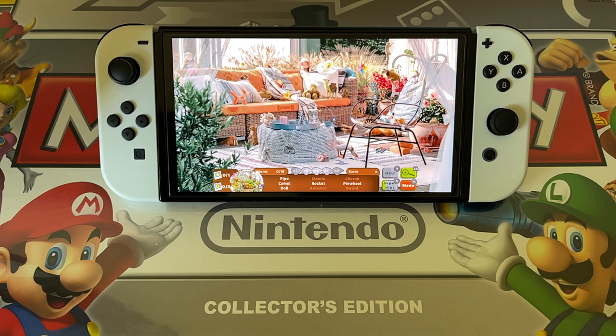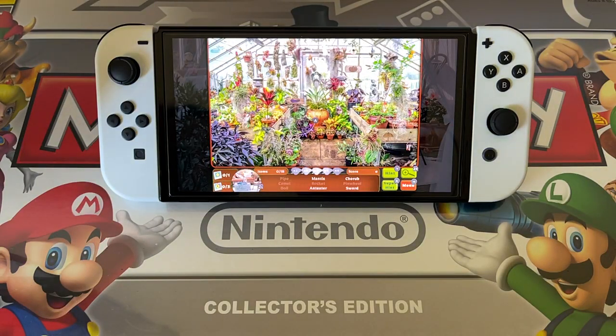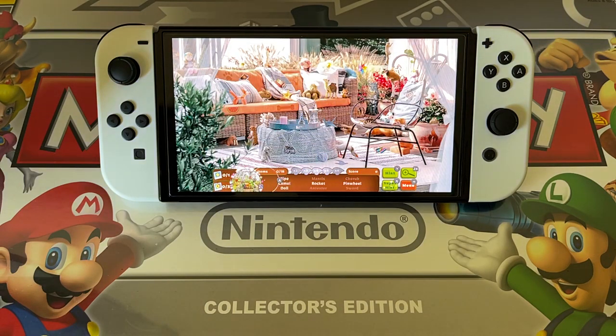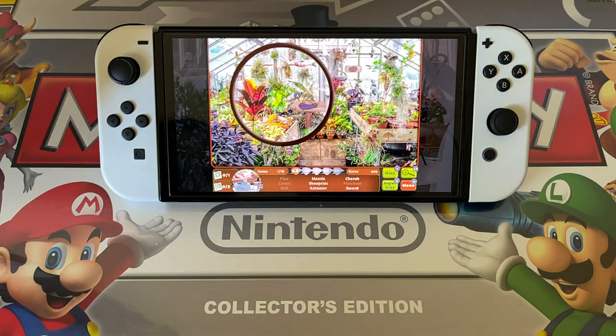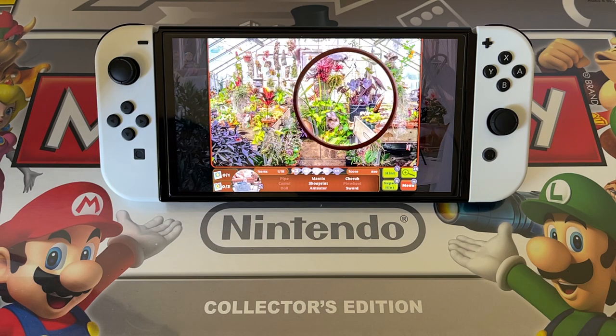Looking for a pipe, camel, doll, rocket, and pinwheel. There's a rocket there — I pressed the wrong button. There's the rocket. If we change up like this, we're looking for a mantis, shoe print, cherub again, sword, and anteater. Let's get out of that — it's a very, very busy screen.